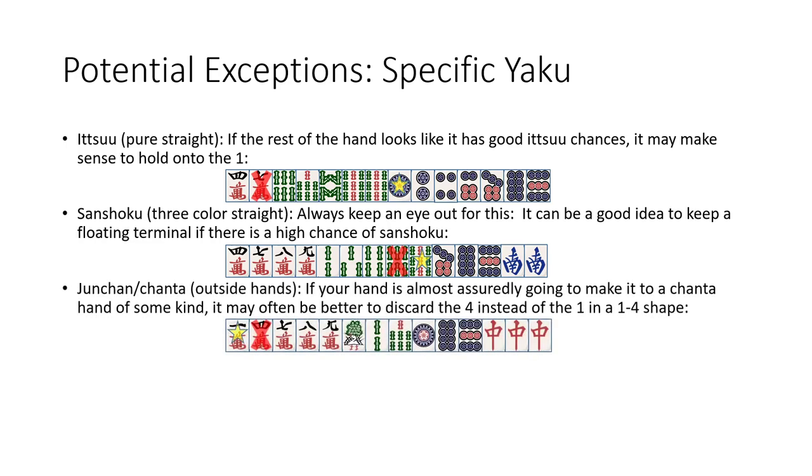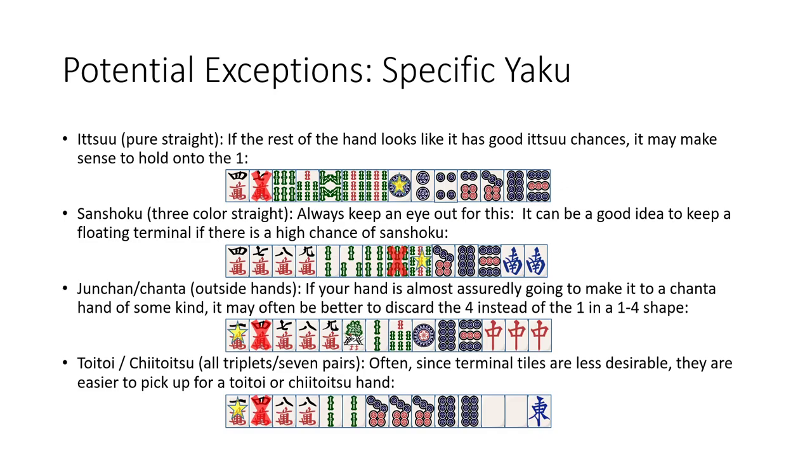Next is probably the most obvious one: Junchan and Chanta. If your hand is almost assuredly going to be some kind of outside hand, you want to discard the 4 over the 1 pretty much every time. The 4 can't be used in either Junchan or Chanta, so the 1 is just a natural tile to keep. And lastly is Toi-toi and Chitoitsu — either all triplets or 7 pairs. A lot of times, since terminal tiles are less desirable to other players, they'll tend to come out a little bit more. So if you draw a pair of 1s as opposed to a pair of 4s, they'll be more likely to be called for Toi-toi. Or if you end up on a wait at the end of the game for 7 pairs, the 1 is more likely to be dealt in, especially if there's a suji trap from discarding this 4.